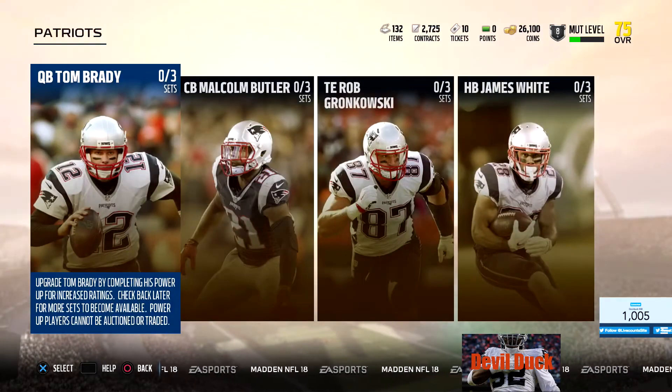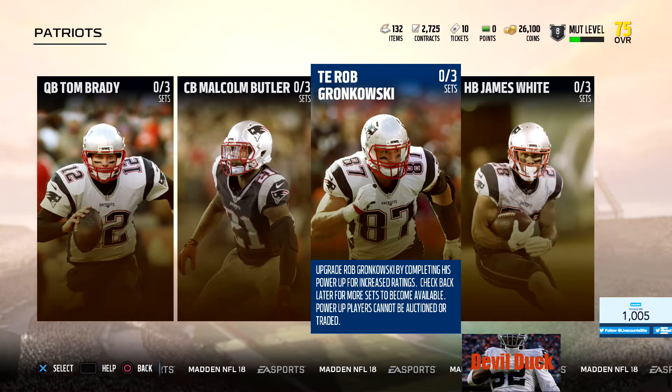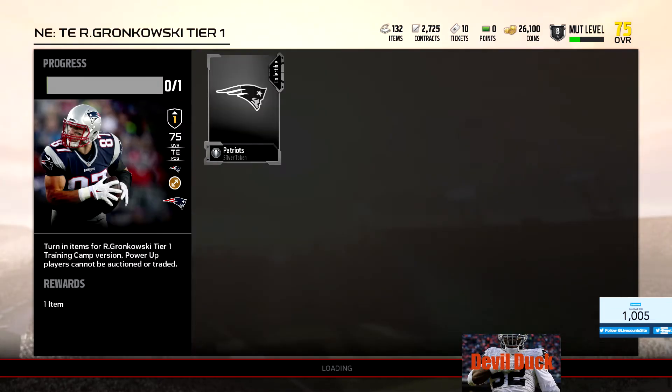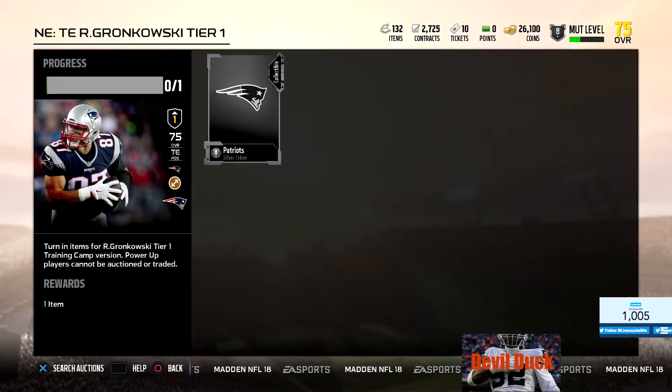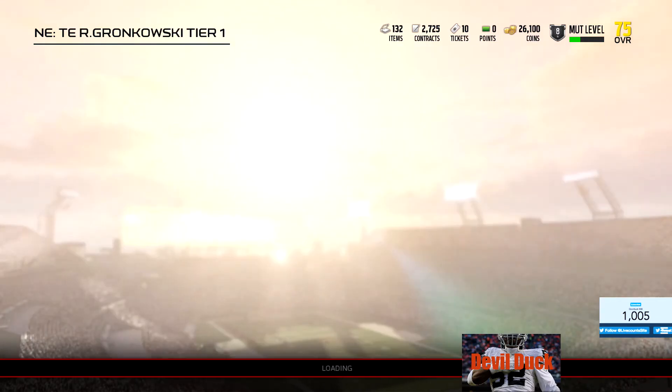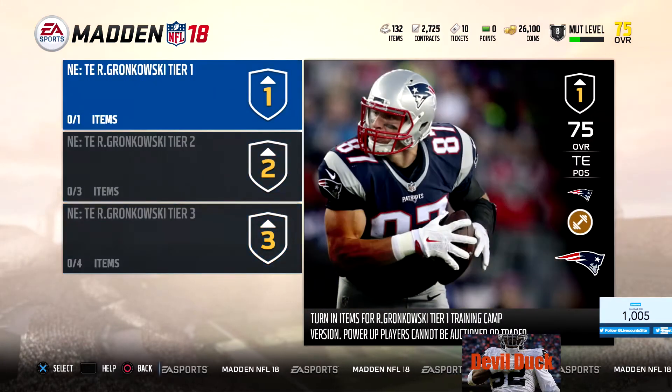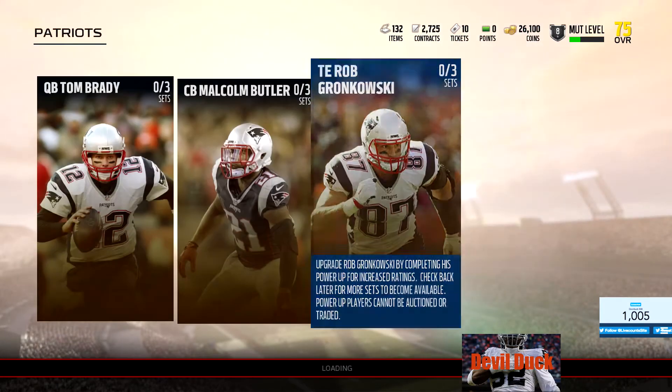You got Patriots with Tom Brady and Malcolm Butler. You got the tight end Rob Gronkowski. You just got to put in the card to get the tier one training camp version. I do want that Gronk - I do got another Gronk that I can use. I think I already got him - I pulled him out of a pack. So I already got the power up one tier, so I can go ahead and put that in. I also got a Patriots gold token already.